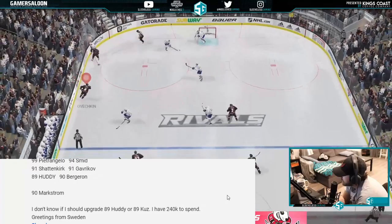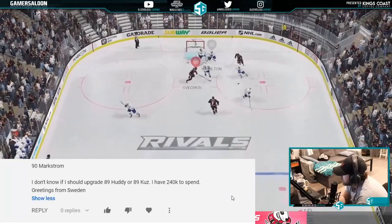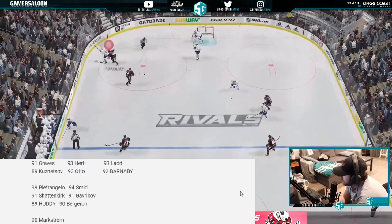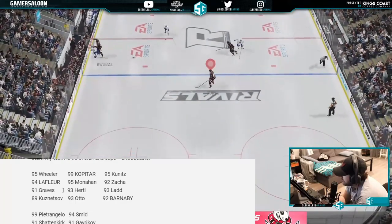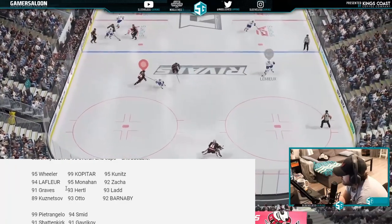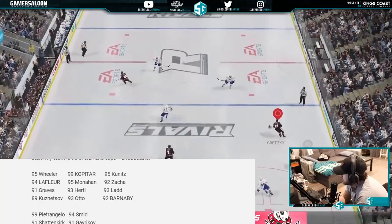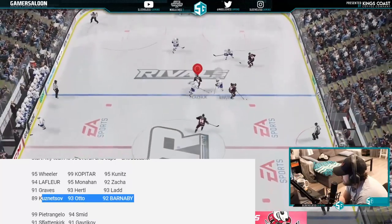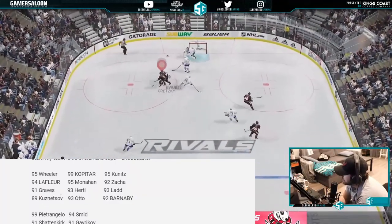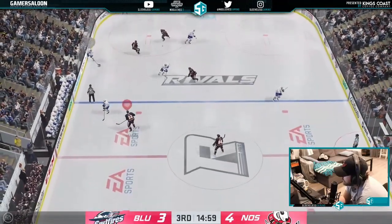Last question from Henrik, greetings from Sweden: looking to upgrade his team with 250k — doesn't know whether to upgrade the 89 Houdini or 89 Kuznetsov. His team isn't bad at all, but he definitely needs to upgrade both the 89 Houdini and 89 Kuznetsov. I would worry about your third pairing defenseman first, and then Kuznetsov.